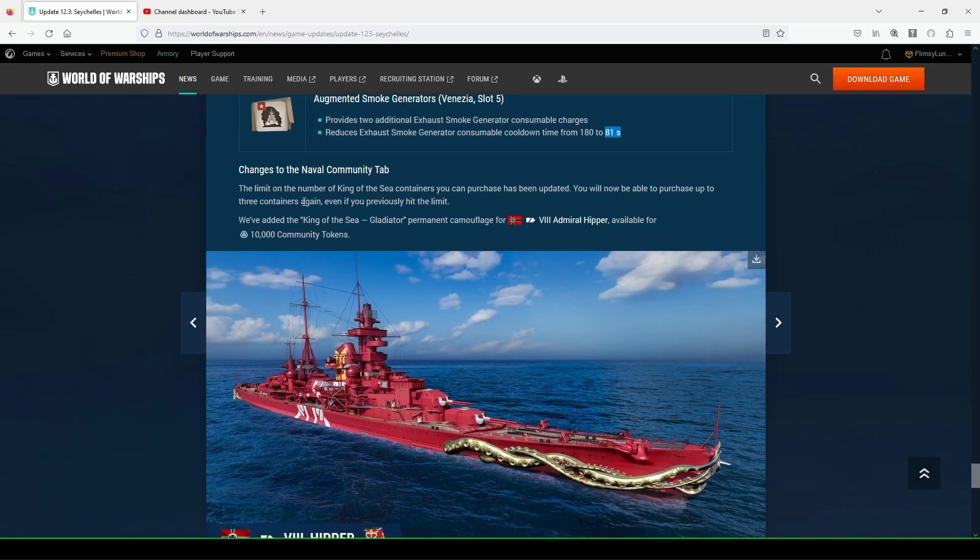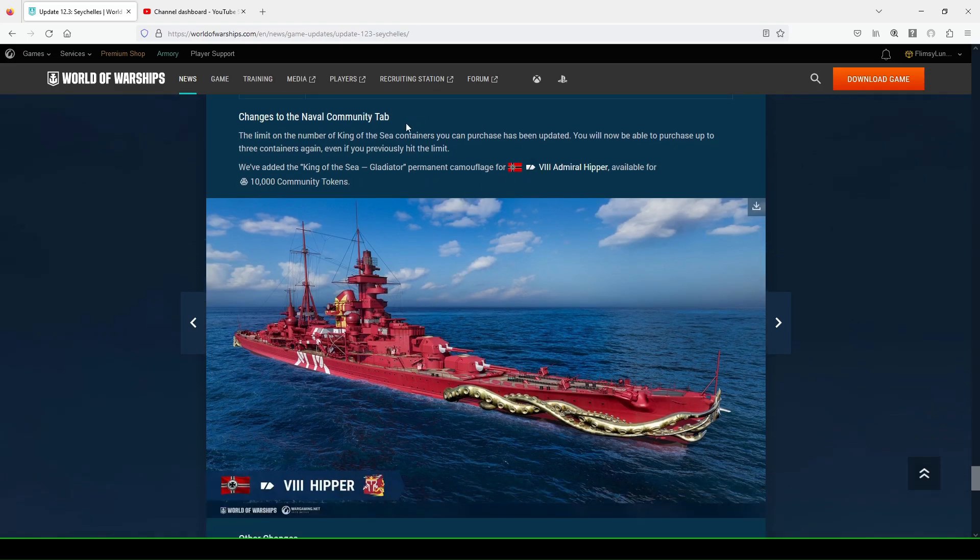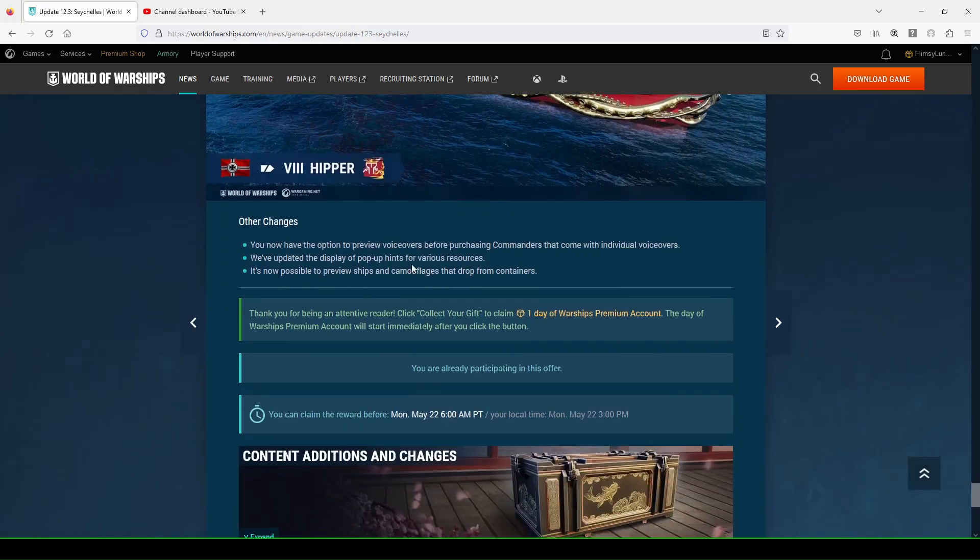Changes to the Naval Community tab: the limit on King of the Sea containers you can purchase has been updated — you'll be able to purchase up to three containers again, even if you previously hit the limit. They've also added the King of the Sea Gladiator permanent camouflage for the tier eight Admiral Hipper, available for 10,000 community tokens. You get a tier seven premium ship container upon completing that collection. Definitely do that, as I think the King of the Sea tournament is kicking off again, though not as many clans signed up this time around.